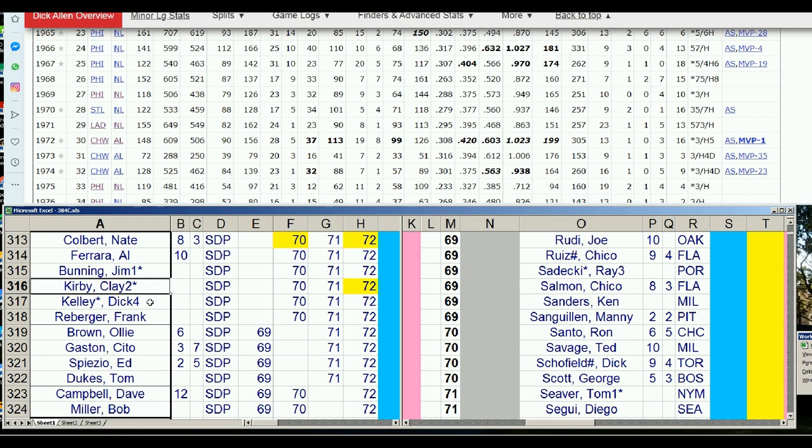Seattle — another expansion team with a lot of options, though none of these options is particularly significant. These are like minor players improving. Sometimes when you see a lot of yellow, these guys are so bad that of course you're going to see improvement. Steve Kline, though, is an excellent starting pitcher and he gets even better in 72. Pepitone has great defense at first base, power, the ability to hit left-handed pitching, and he can play outfield. Seattle may want to say he's going to be a Mariner for quite a bit. Segui could become a setup man or closer in either 70 or 72.